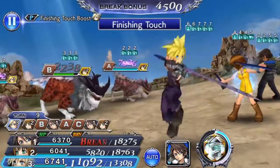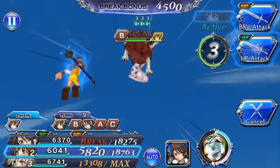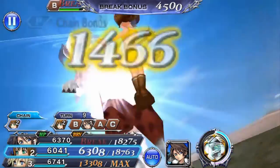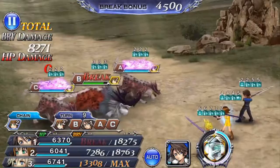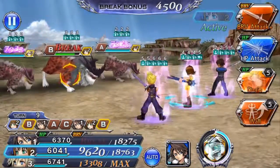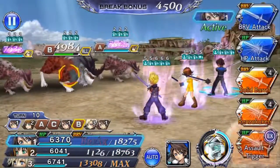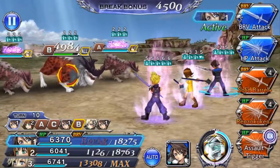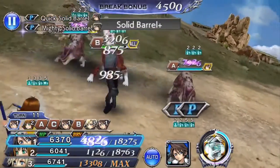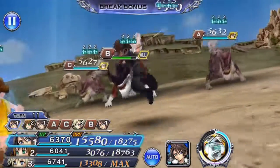We will finish with Cloud, and we'll do a regular bravery attack with Selfie because we want her to charge herself up ready for a drain attack on the main boss. We're going to have to make sure we shave some of these enemy bravery now. I'd love to use that assault trigger but I can't, so we'll just go straight in with this basic bravery attack.